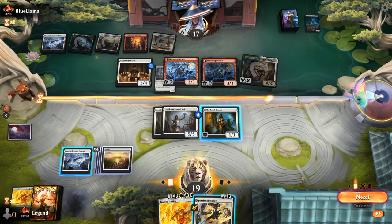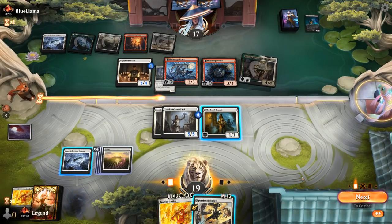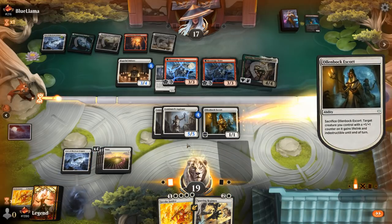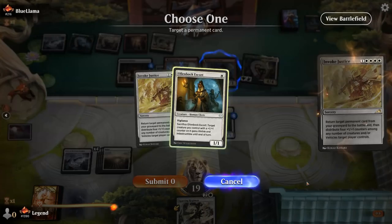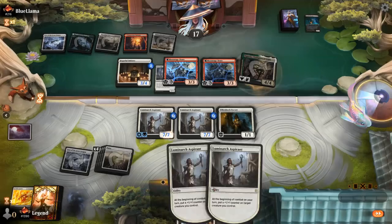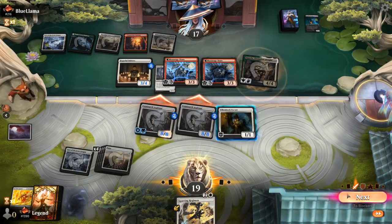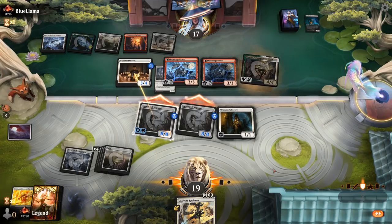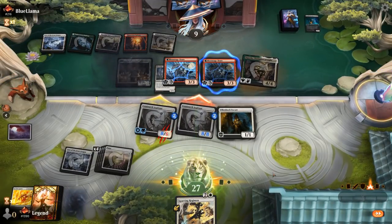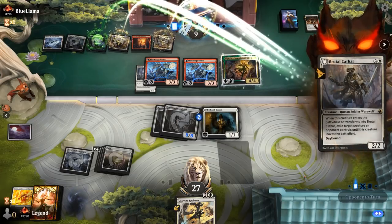Sparring Regimen on the draw, so we don't want to double spell if we can help it. I could sac Escort preemptively just to make an Aspirant lifelink and indestructible, then Invoke Justice, get Escort back, keep growing the Aspirants. I think that's the play. Although if the Moon Rage Brutes ever flip we're in big trouble. Can't think of a great way to prevent that. If we Regimen for removal we're just playing into them transforming the Brutes. Opponent jumps in with Initiates and takes eight. Don't double spell please. It's going to be a tapland and another Moon Rage Brute.